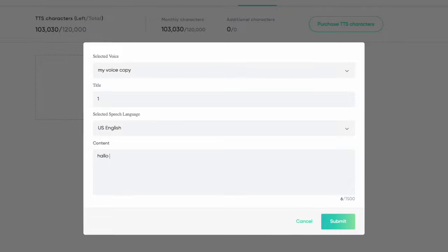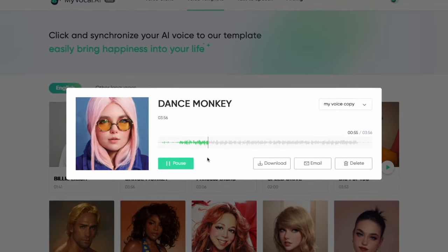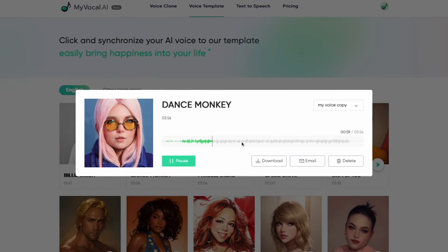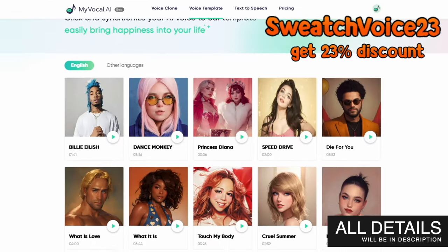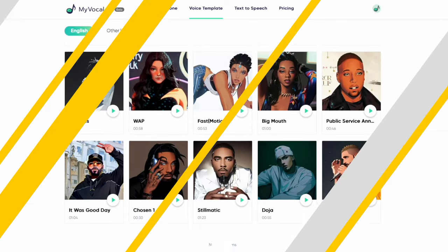After that, you can use your voice to narrate any text or even listen to how you sing different tracks. With the promo code SWETCHVOICE23, you'll get a 23% discount. Start earning online with My Vocal AI — all the details will be in the description.